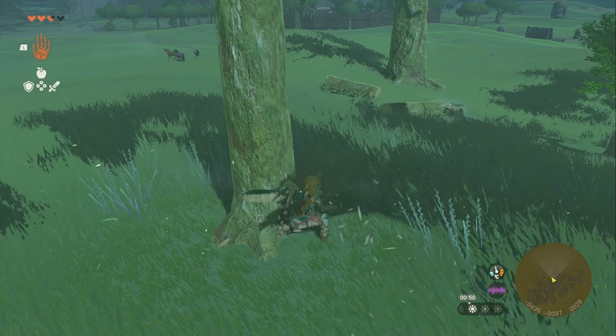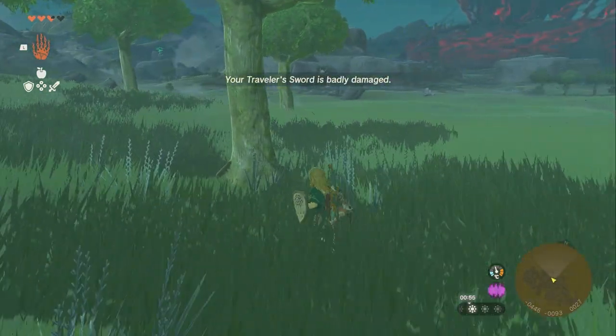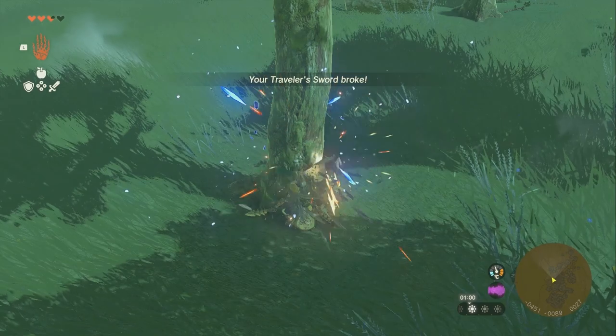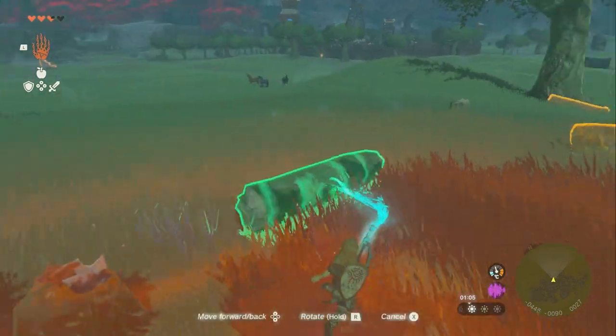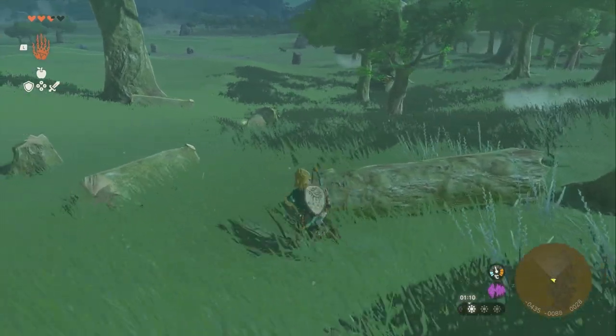What we're going to need from these trees is four of them — we're going to have to cut down four trees. Now we're going to use Ultra Hand. We're going to take these logs and put them near each other.